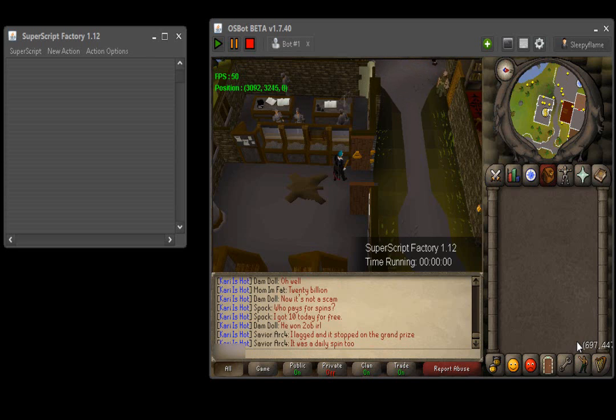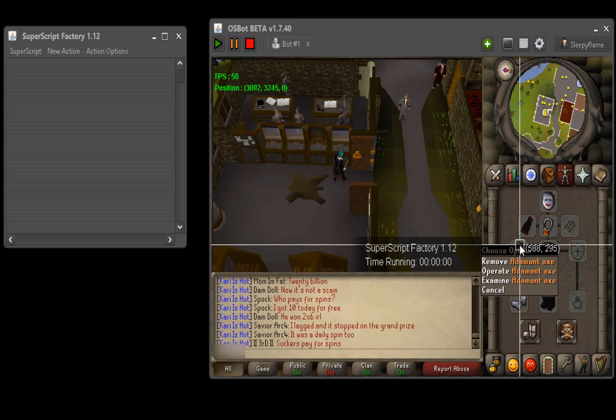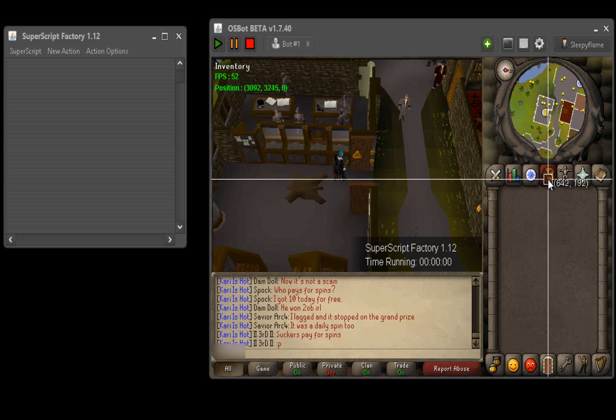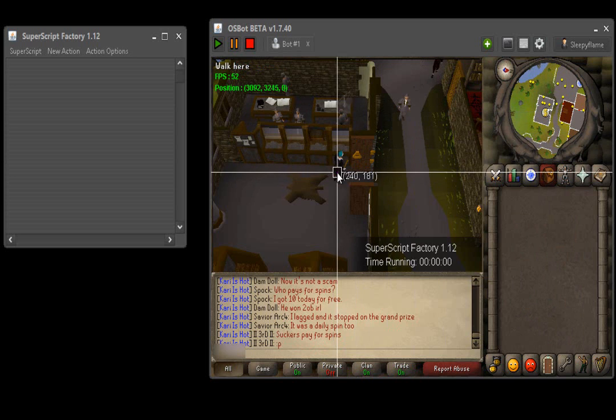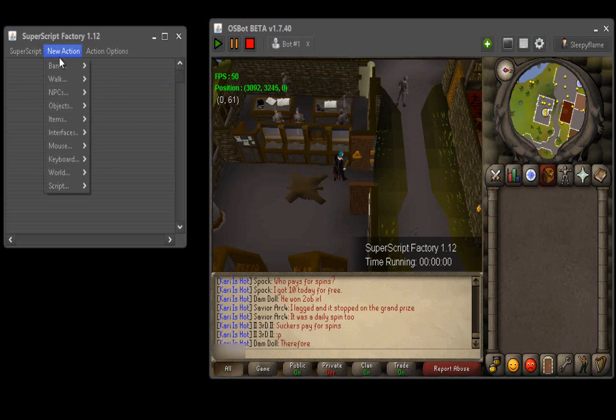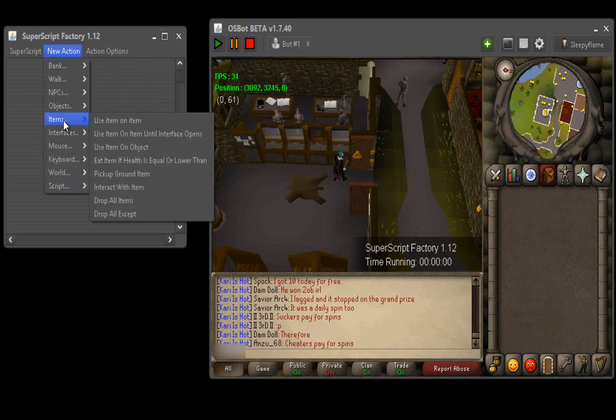So as you can see I'm in Draynor and we're going to do a willow chopper script kind of thing. I'm going to go through the actions and kind of explain them a little bit. I'm going to show you how to do it with your axe in your inventory, but also with your axe wielded, because I know there's a lot of level 3's who need this too. There are so many different things and it's really easy to get the hang of once you start looking at it.